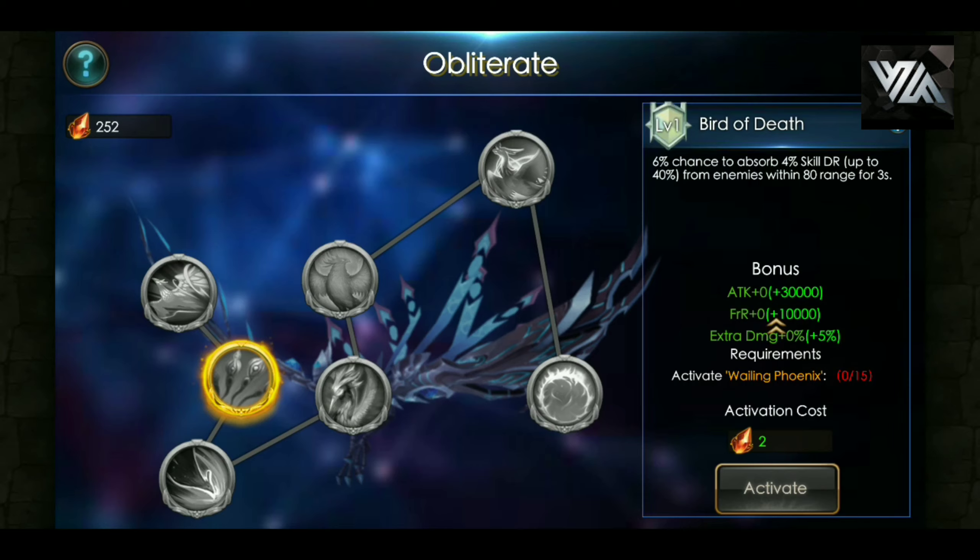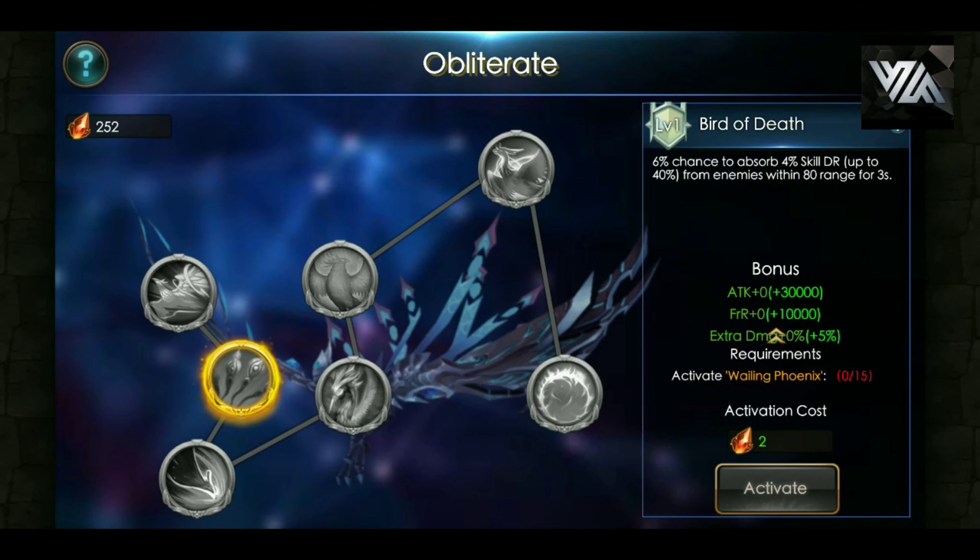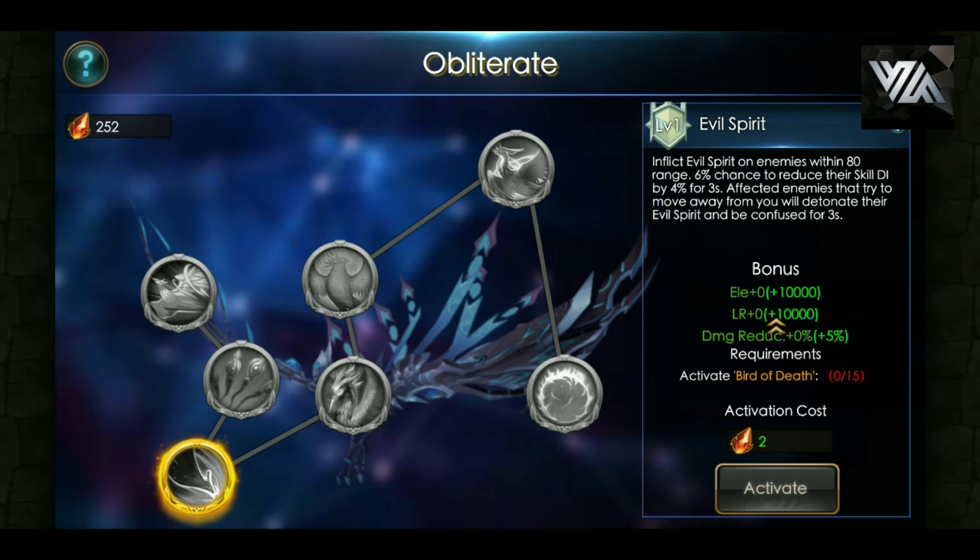As you're ranking it up, obviously the percentages will get more — there it goes to 12%, and I think it goes up to 15%, which ain't bad. Evil Spirit: inflict Evil Spirit on enemies within 80 range, 6% chance to reduce their skill DR by 4% for 3 seconds. Affected enemies that try to move away from you will detonate their evil spirit by being confused — so basically if they try to move away, they'll become confused for 3 seconds.